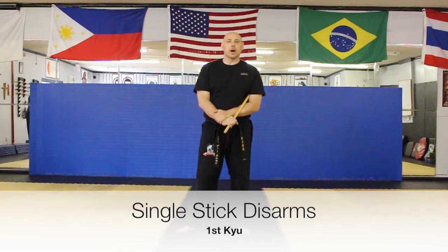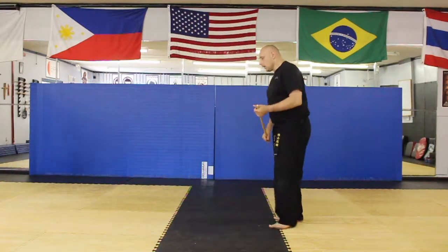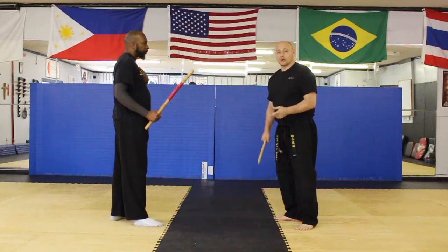First cue: single stick disarms for angles 1 and 2. I'm going to have my assistant, Bobby, come in and feed me angles 1 and 2. First we're going to do angle 1. We're going to do the snake, the strip, the vine, and the quick release.